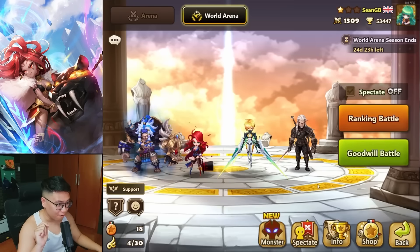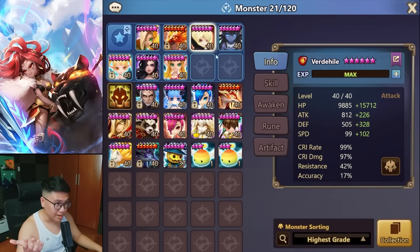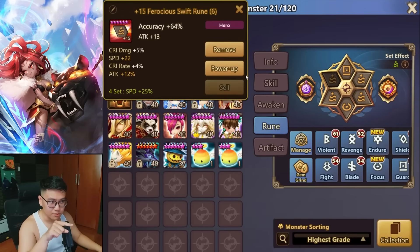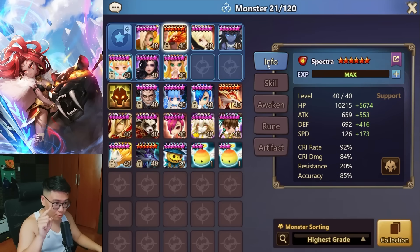I believe you can, because I don't do anything special. I just run Vert on revenge and a fast Spectra with whatever I have, whatever I can farm. I somehow got this very good rune — lucky me. But whatever swift rune you get, put it on Spectra; it will outspeed all the support monsters. Whatever five-star you have, build one or two units, try to give them some Devomont, and you're going to get to C1.